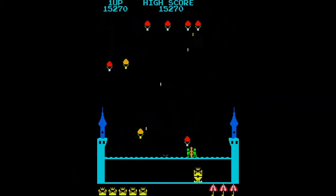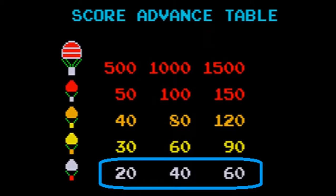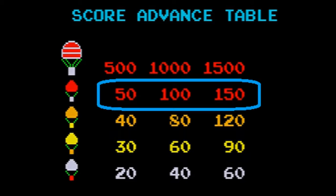Scoring for the game from lowest to highest tiers is as follows. The white balloons are worth 20, 40, or 60 points each. The yellow balloons are worth 30, 60, or 90 points each. The orange balloons are worth 40, 80, or 120 points each. And the red balloons are worth 50, 100, and 150 points each.